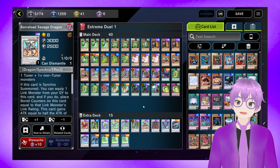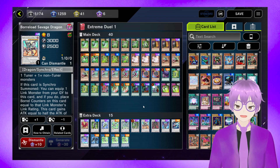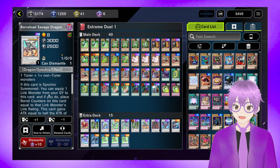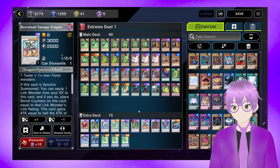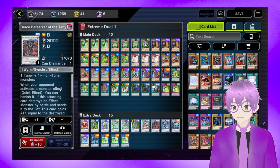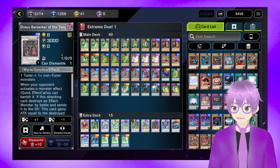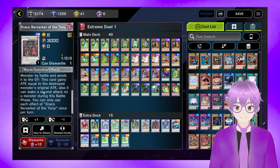Then we have Boralode Savage Dragon — this card is yet to come up, but theoretically you can make it after you've lost a Lambda, equip the Lambda, and then you have multiple Omni Negates on separate turns. Then we have Draco Berserker of the Tenyi — this card's more battle-based, but it's also got a banishing effect for monsters and can inflict massive damage on following turns.